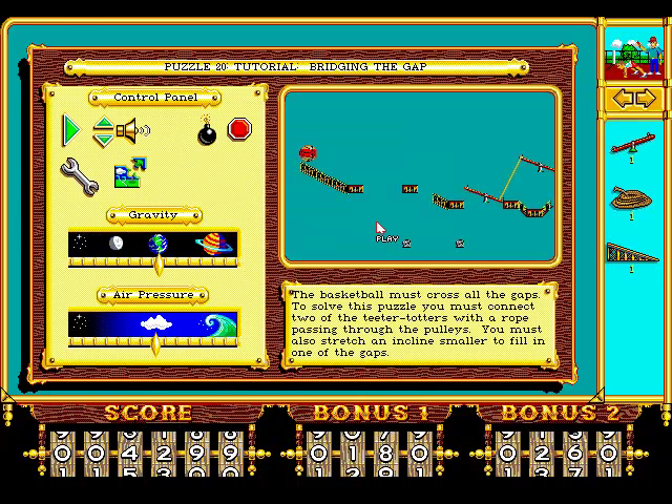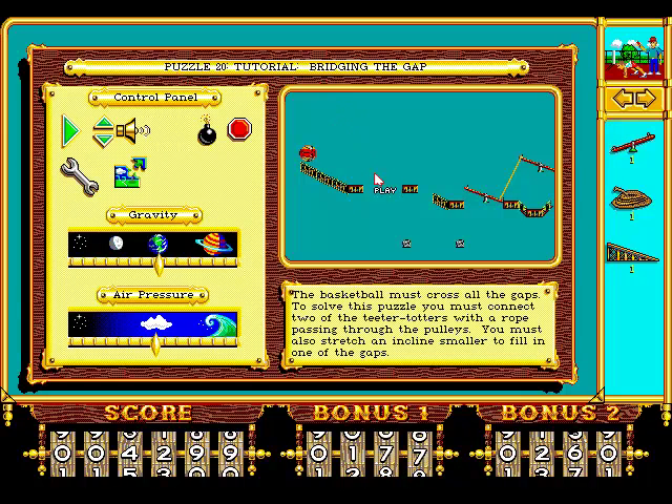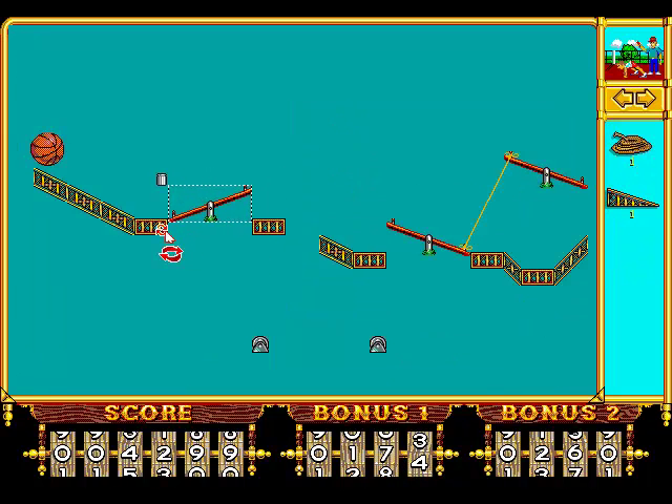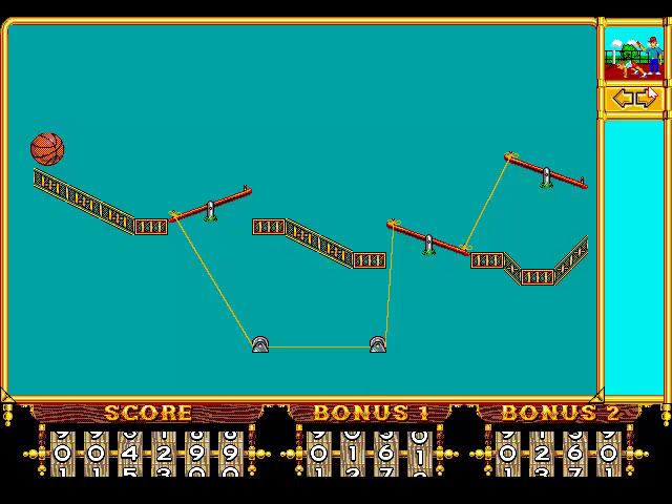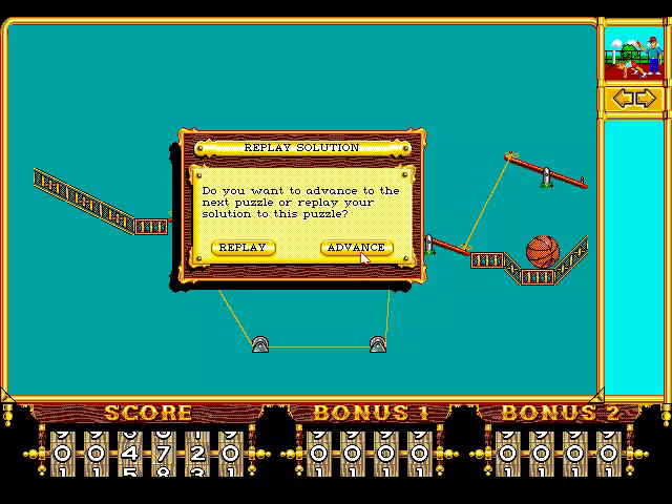The basketball must cross all the gaps to solve the puzzle. They tell you how because it's still a tutorial, but I don't need instructions. You need to shorten this guy — this guy must pull that guy so it allows the ball to pass afterwards. There was a countdown bonus thing hidden in it and I got 421 — I'm sure it's meaningful for some reason.